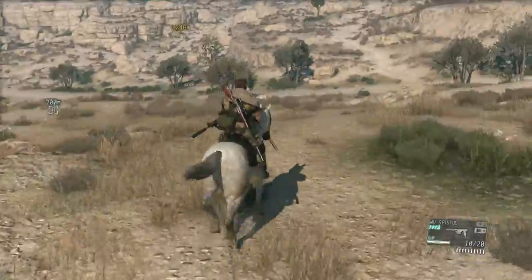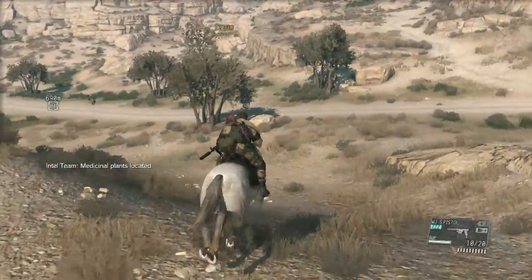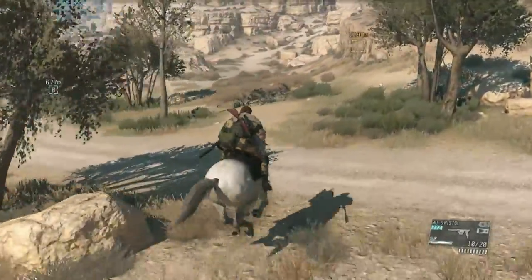For the moment, just work your way there, ignore the outposts that you have between you and Miller, and just keep running.